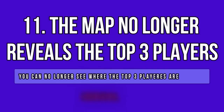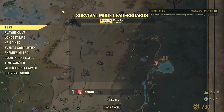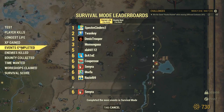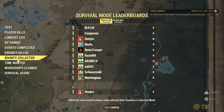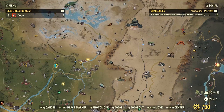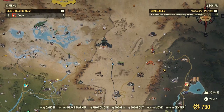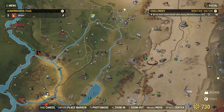This hotfix wasn't just about fixing things — it also introduced new stuff, especially in survival mode. We now have a test main scoreboard, and the top three players no longer display on the map. You cannot see the location of the top three ranked players as it used to happen. The scoreboard has been renamed to 'test' and is quite empty with no players shown. It seems this is the only way they found to remove the location-showing system from this server type — no more peeking on the top three players in survival mode.